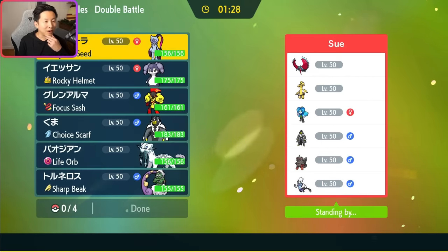Okay, we've got a team very similar to the one Jamie Boyt used to finish top four at the Toronto Regional Championships. The only difference is that team had regular Grass Ogre Pawn with Razor Claw for increased crits and Swords Dance. That team had Assault Vest Tornadus-Therian, Choice Band Hisuian Arcanine, sub Mystic Water Urshifu, Nasty Plot Gholdengo, and a supportive Roaring Moon.